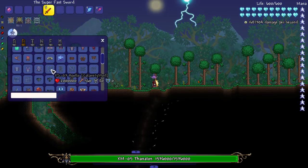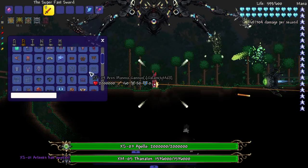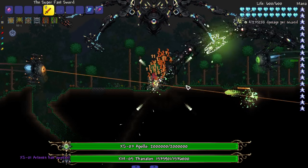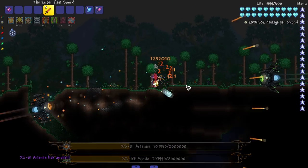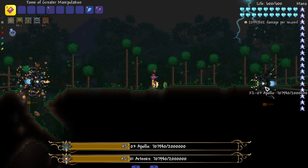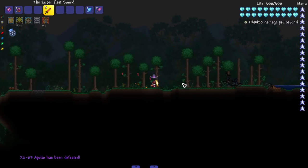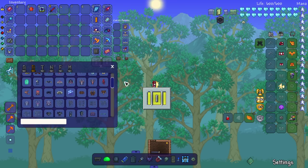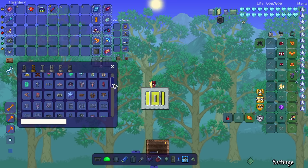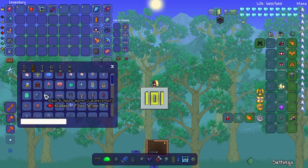Next fight — the frame-rate-killing team: the Exo Mechs. Thanatos volunteers to die first — and there they go, disappeared. Apollo and Artemis down. I consider that a W.